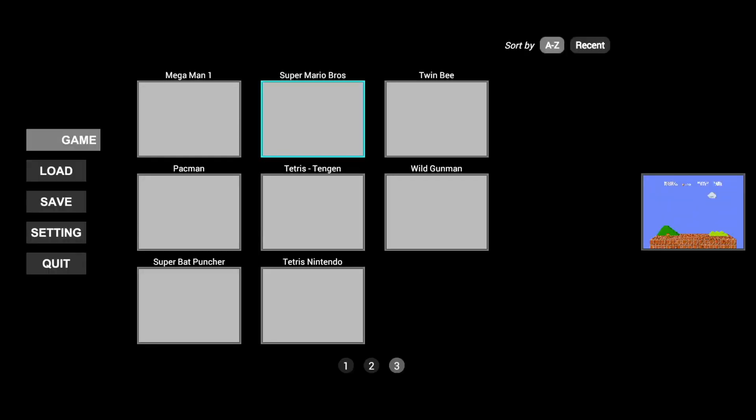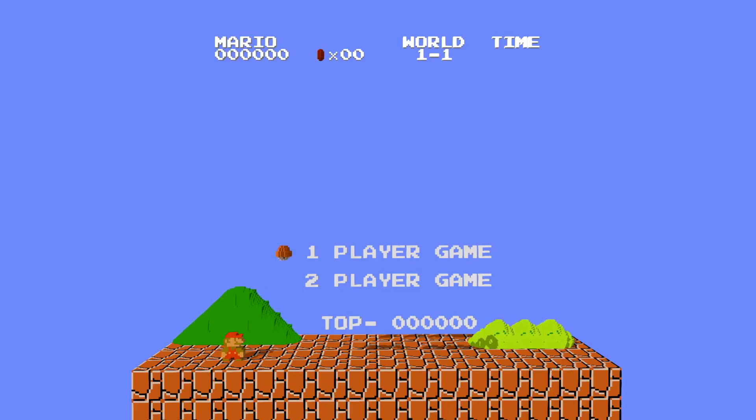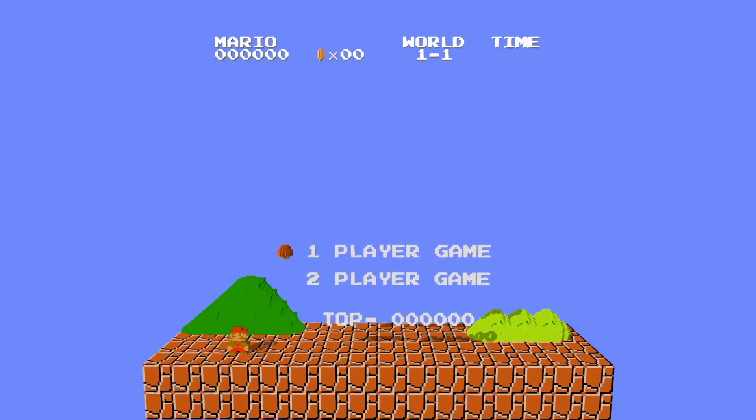Hey guys, we're doing something a little bit different today. We're going to have a look at 3DSEN, which is an emulator that works in 3D. It's a Nintendo Entertainment System, or Famicom, emulator that uses voxels, and yeah, you can play the games in 3D. The first game we'll look at is Super Mario Bros., which is the classic NES game. Click on here and it comes up with your ROMs — just select your ROM, open it, and you're straight in.